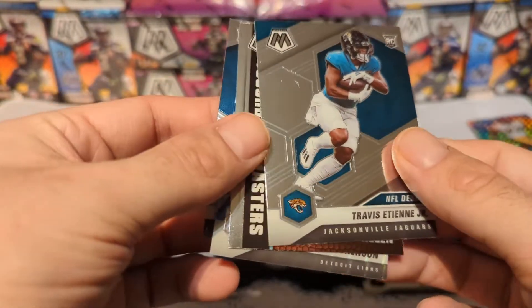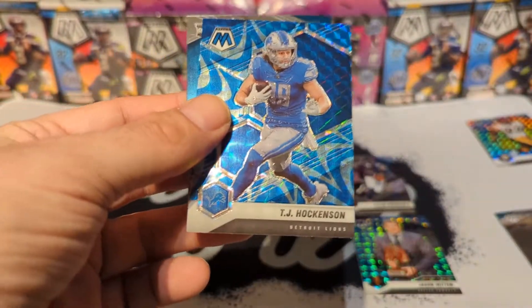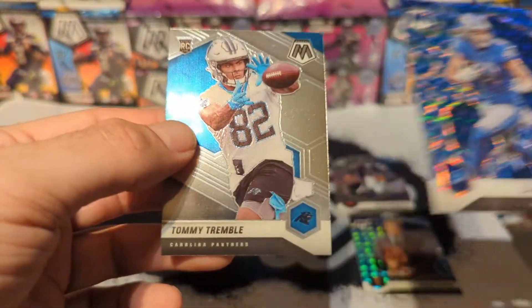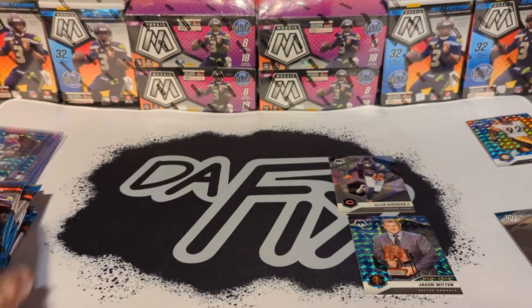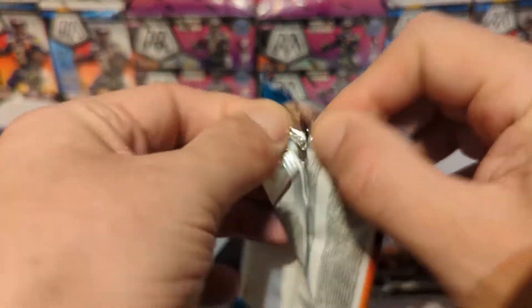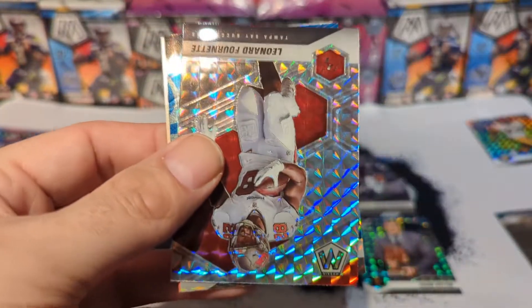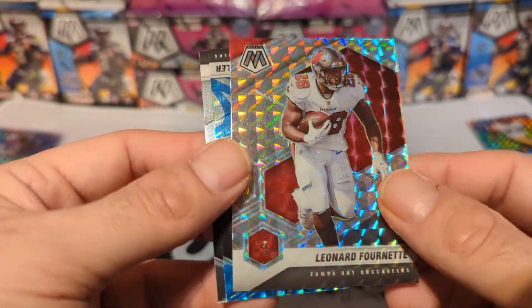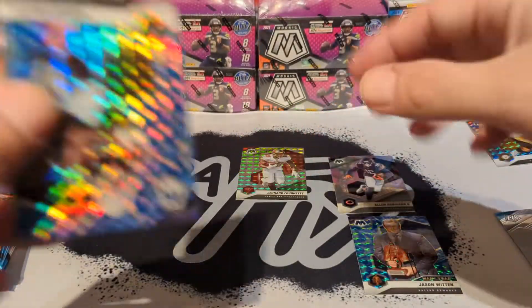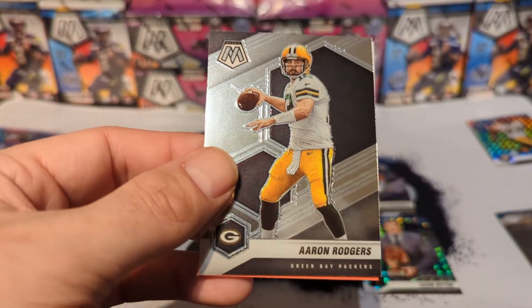Travis Etienne rookie NFL debut, Adam Thielen touchdown masters, blue reactive T.J. Hockenson, and Tommy Tremble. This box has been a bit colder it seems. Maybe should have stopped after one, but let's see what this one produces. Alvin Kamara! Leonard Fournette mosaic — I haven't seen a lot of his cards, that's a pretty cool one. Blue reactive Darren Waller and Aaron Rodgers base.